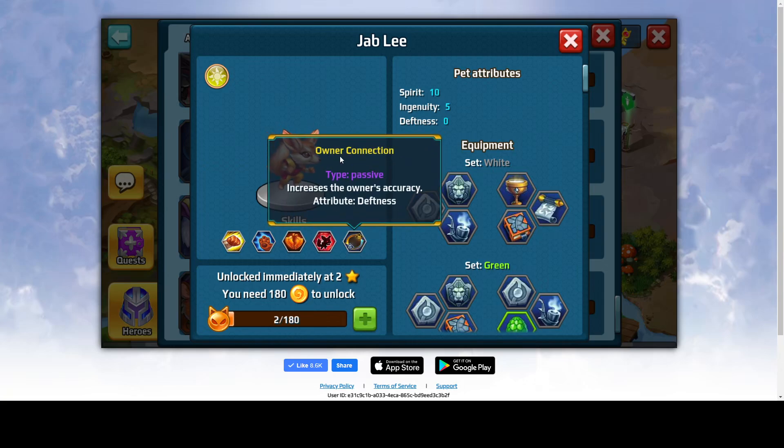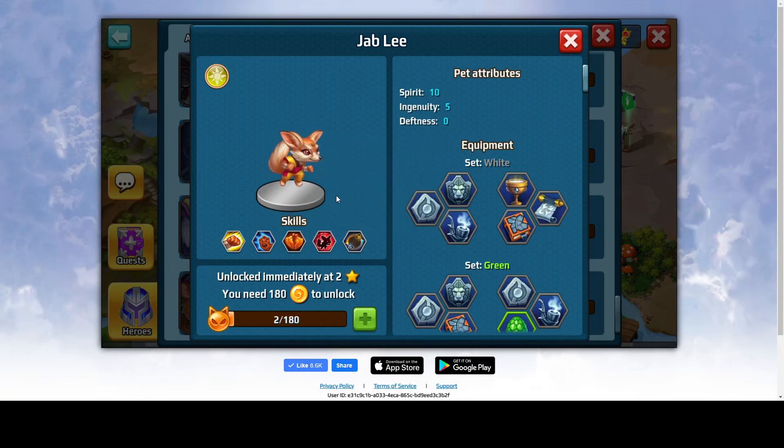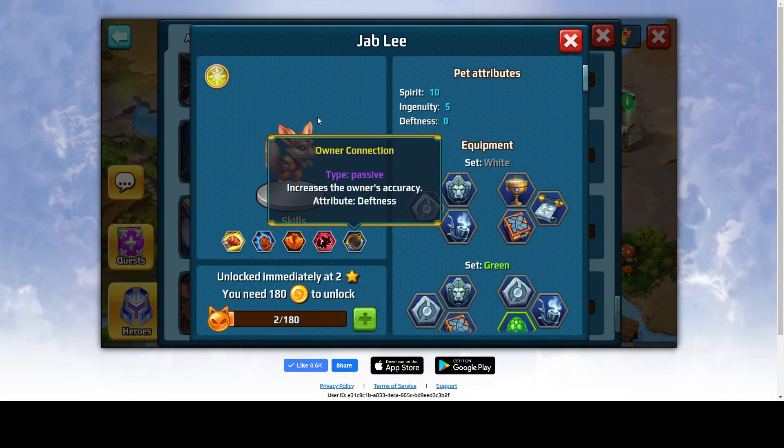The fifth skill is Owner Connection, which is again passive and increases the owner's accuracy. This will go very well with Hunters, but since it's Forces of Light, you need to choose which hero to give it as the owner once you reach that certain level.